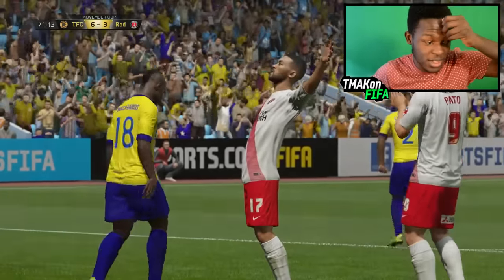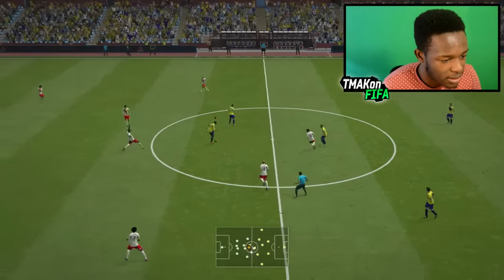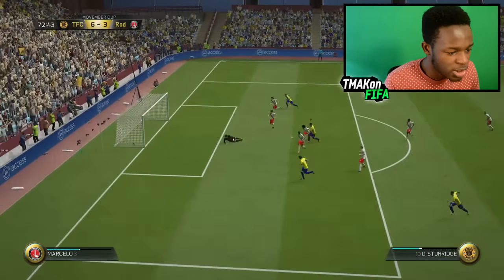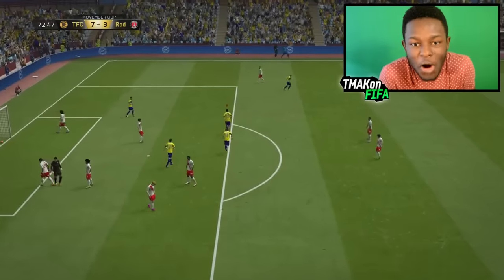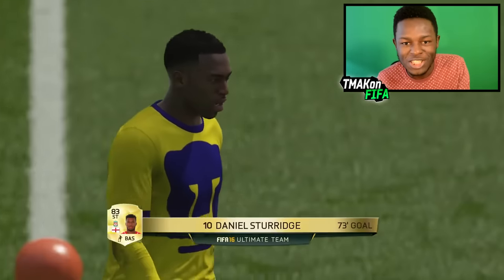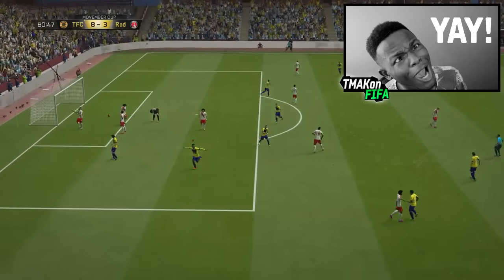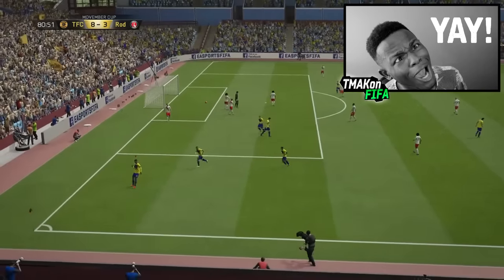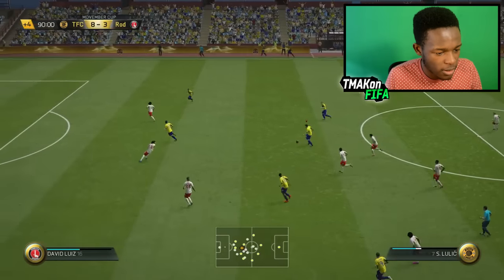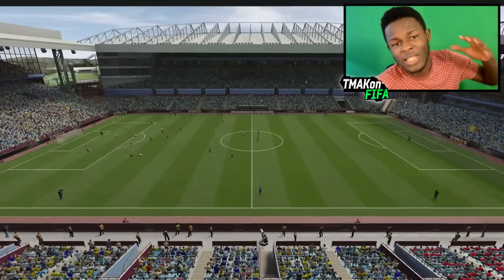He gets a goal back — I mean he's scored three now. I need to stop conceding here. We're scoring but I can't keep conceding like this. This guy's just been destroyed. Sturridge — that's a goal. This team is too much. For 35k I don't know what else you want, guys. Lulic's dribbling is on point. That's the end of the game — we beat this guy 8-3.